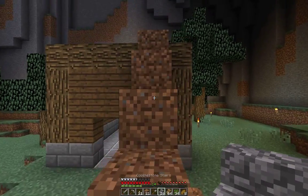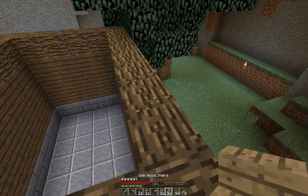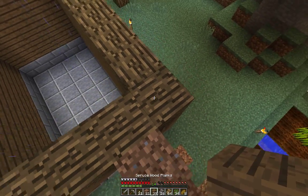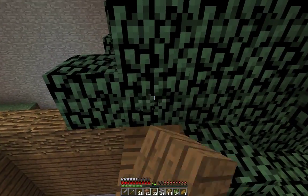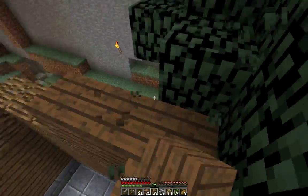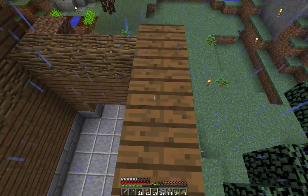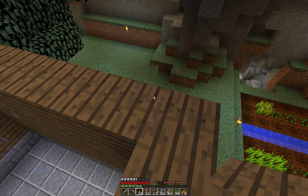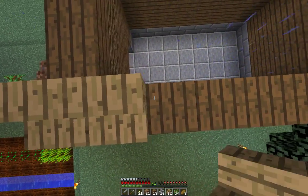Why did I even bother making stone variety stairs? I've discovered that because I like my roofs to overhang but I still like to see the boards or beams that I made, I add a layer of planks above it so that when my roof hangs down I can still see my beams. This probably doesn't make sense in terms of actual construction, but I like it that way.